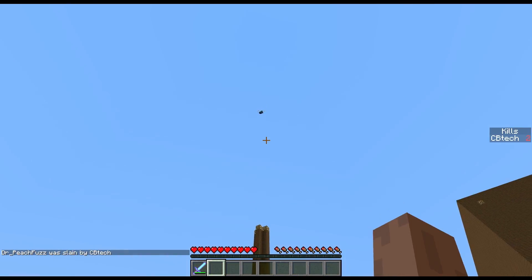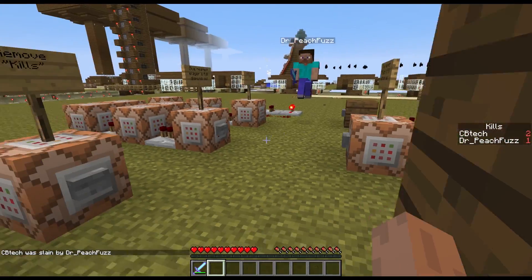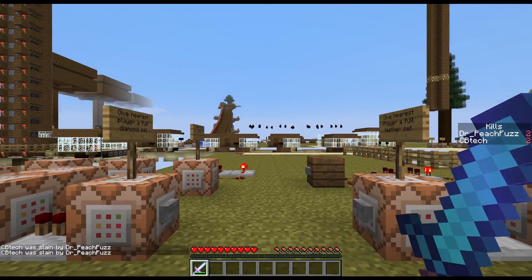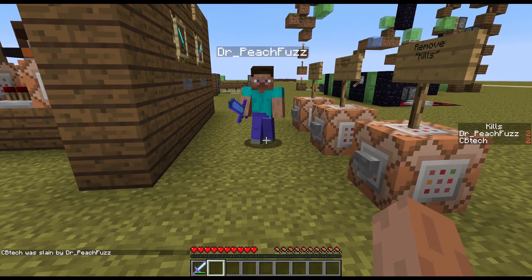Now I'm going to let him kill me so you can see how it works for another player. You can see his score is 1. I'm just going to kill him 3 more times until I reach 5, or he can kill me. Until it reaches 5, it will say that they have 1. Go ahead and kill me until your score reaches 5.